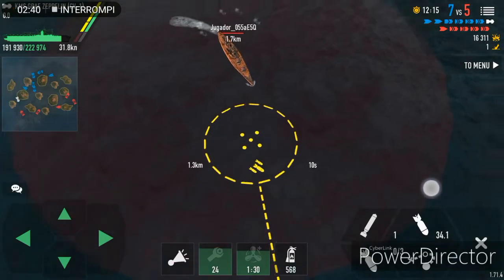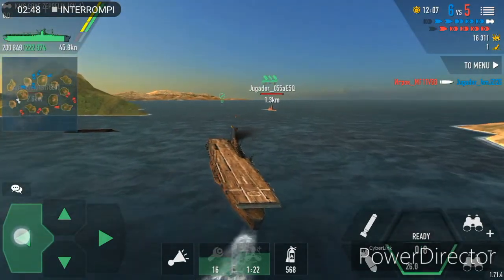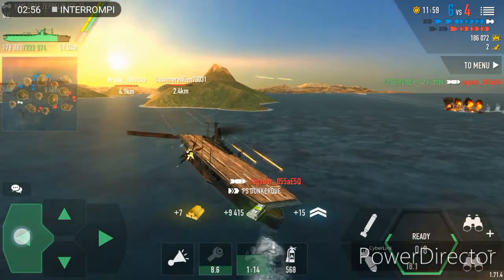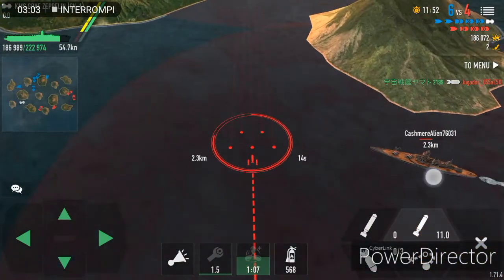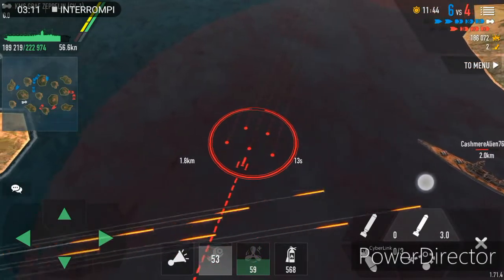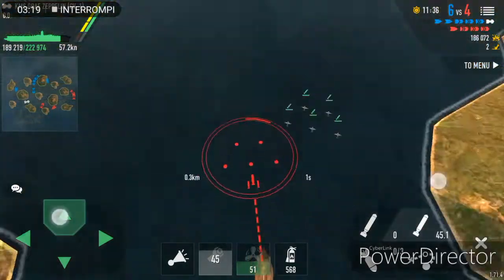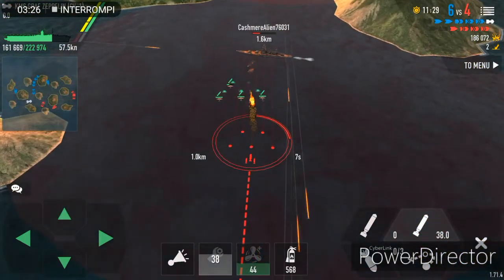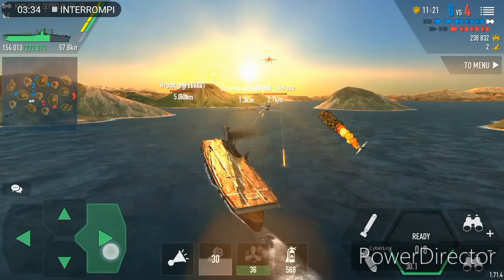I'm gonna bump him — let's do it! Come on! The Graf Zeppelin planes are even stronger than the Midway ones: more than 180k on that Dunkirk and I one-shot her! Also they are very fast compared to the Midway ones — look at that, they are already there. And they have good torpedoes — look at this, two fantastic hits!